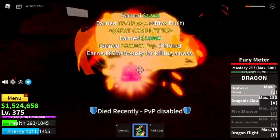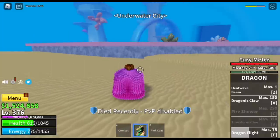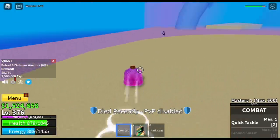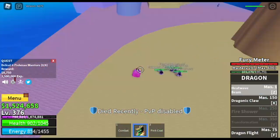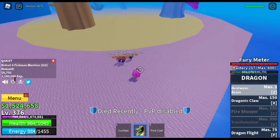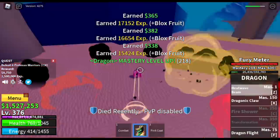Our next goal is the Underwater City. We're going to start with the Fishman Warriors — just defeat four at a time, lure them and defeat them easily. Why are we staying here? The Fishman Commandos are so far apart — it's very hard to lure them.